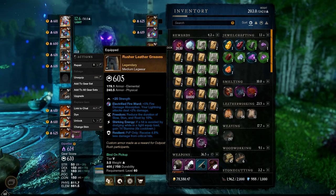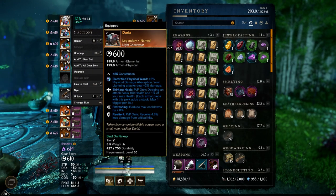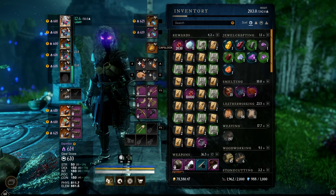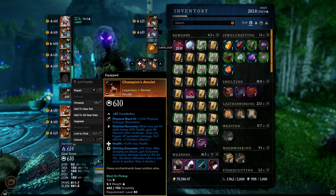For the legs, you definitely want to have Shirking Energy for the Light Armor build. I do have Shirking Heals as well on some of these pieces, but these are just the gear pieces I had to put this build together. Ideally, again, Resilient, Elemental Aversion, and Freedom — or even Resilient, Elemental Aversion, and Shirking Heals. But that is a very expensive piece that I will not be getting on the Iron Man probably ever, but I'll try.